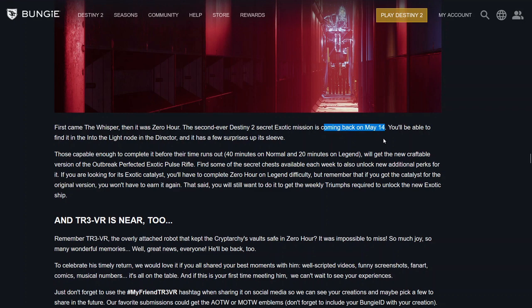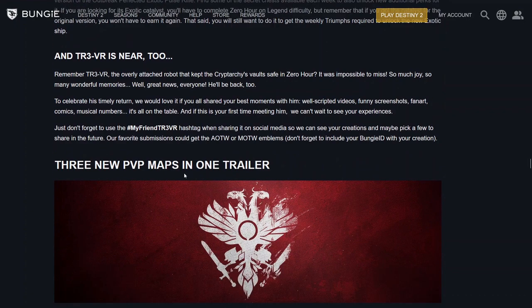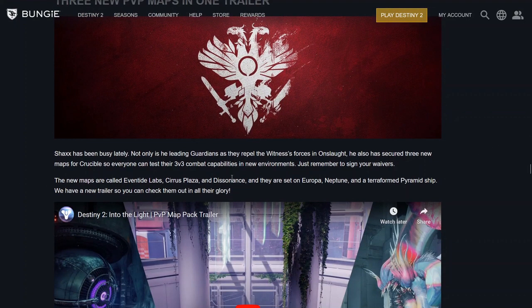Bungie introduced three new maps for Crucible this week. The new maps are called Eventide Labs, Cirrus Plaza, and Dissonance, and they are set on Europa, Neptune, and a terraformed pyramid ship respectively. You can check the trailers out in all their glory.